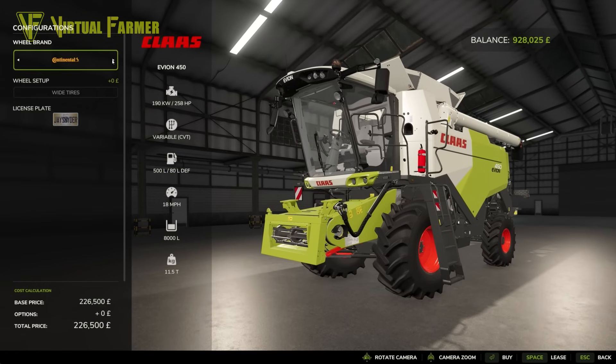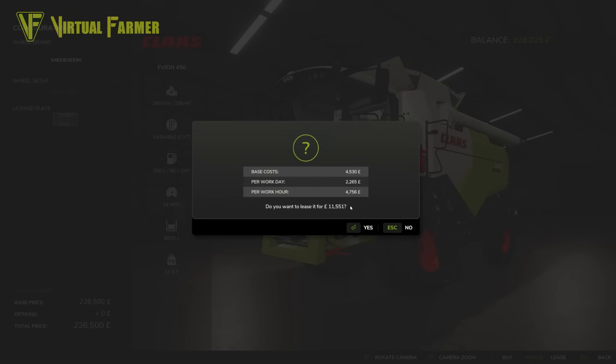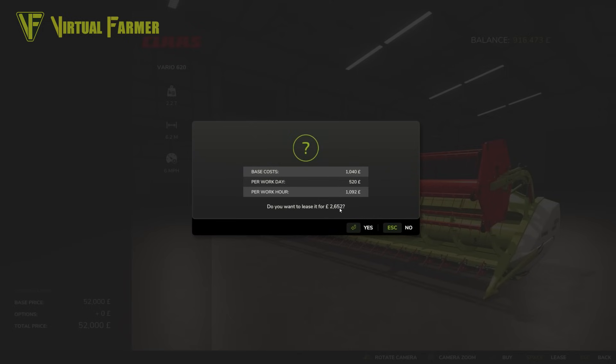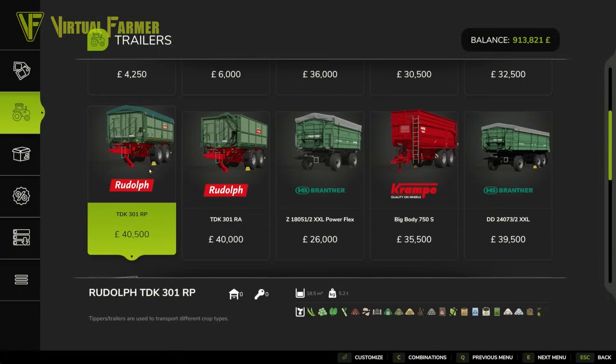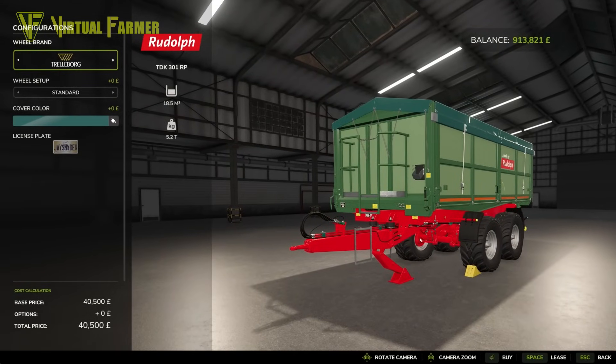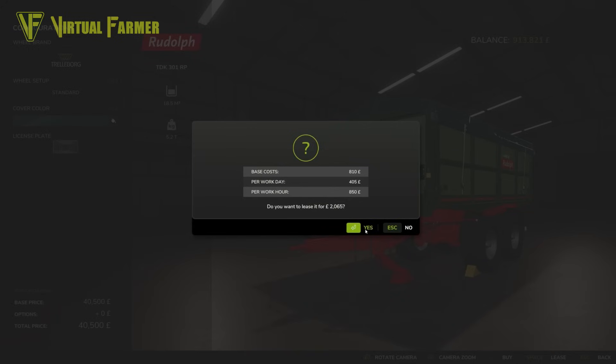We're going to pick up this Claas Evion harvester, which will do us pretty well for the first year. We'll lease this, and as you can see it's only going to cost us $11,551 to lease this piece of kit. We also need the header to go with it, which we can lease for an extra $2,652. Finally, I want to lease a trailer for my tractor for carting — this Rudolph will be perfect — and we can lease it for just $2,065.